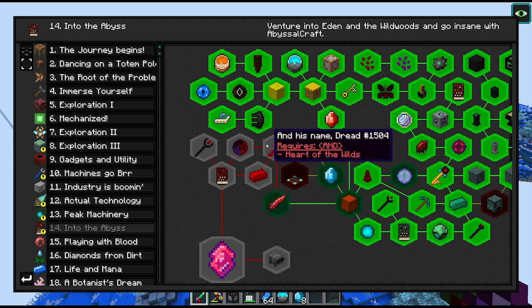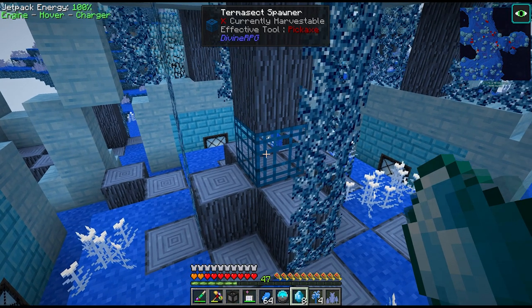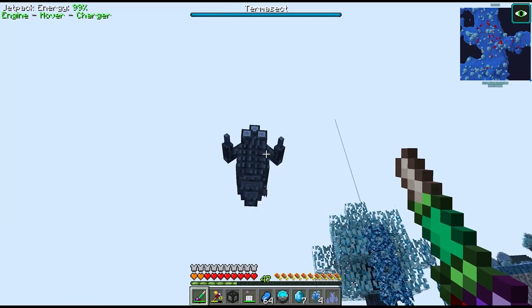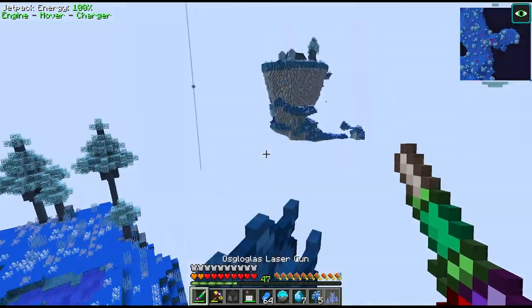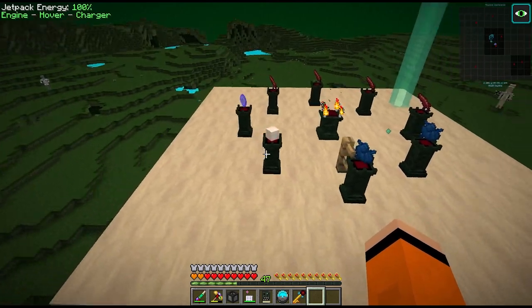To progress further and get the key for the next Abyssal Craft dimension, we need the heart, which we can get from the Termasect, which we can spawn with our wildwood chunks. Oh there he is - he's a lot bigger than what I expected. And now we can use the feathers and the two hearts we just collected.